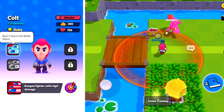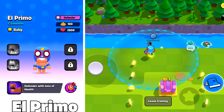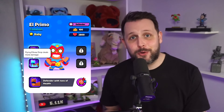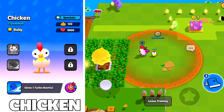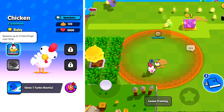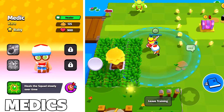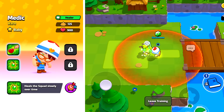Moving on to Colt, another super familiar face — he has ranged fire with high damage. At classic he does four foes' fire bullet storm, and at super bullet storm deals much more damage. And we have El Primo who is a defender with tons of health — a great little tank to have inside your squad. Evolved to classic you get the ability where you need to push five foes to do a flying elbow drop, and super flying elbow drop deals more damage. And we have the chicken — the baby chicken will give your team one turbo boot. Classic will spawn up to three hatchlings at a time, and super increases turbo boots given up to two.